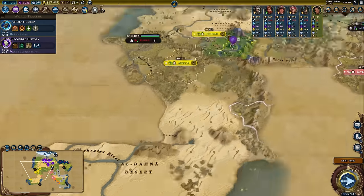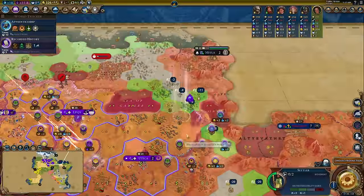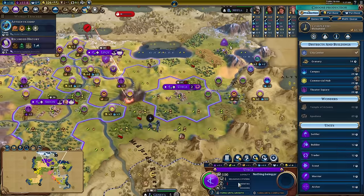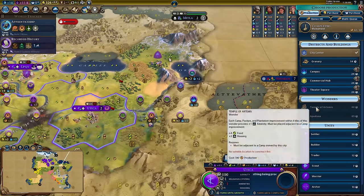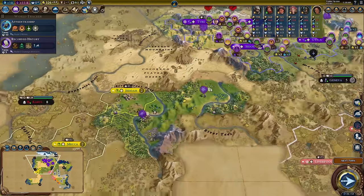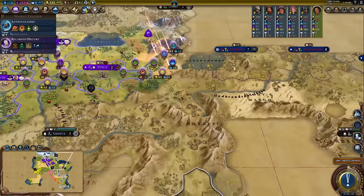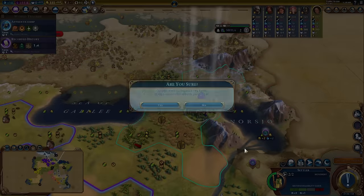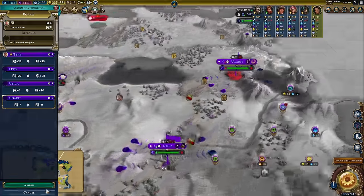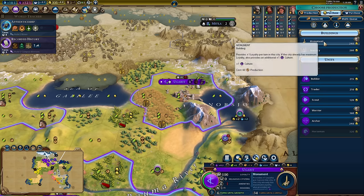The second mistake is believing that loyalty is some sort of deterrent that should prevent you from settling enemy cities. Loyalty a lot of the time is not as bad as you'd make it out to be. You get six extra loyalty from putting in a governor, two extra loyalty from the diplomatic policy, and two more loyalty from having a garrison with the policy card — not to mention the extra loyalty that unit gives. Add in a monument for another loyalty, and just like that you're up to positive 12 loyalty.